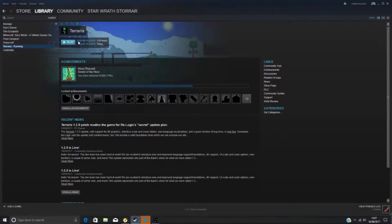The Old One's Army is an event in Terraria. It's a bit like an advanced version of the Goblin Army. It's an advanced version where you've got this Terraria Crystal you've got to protect from all these enemies.